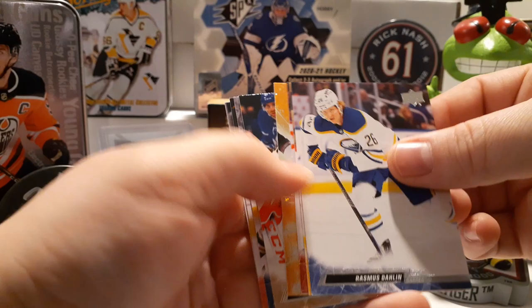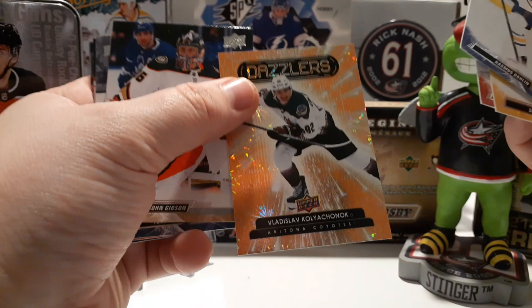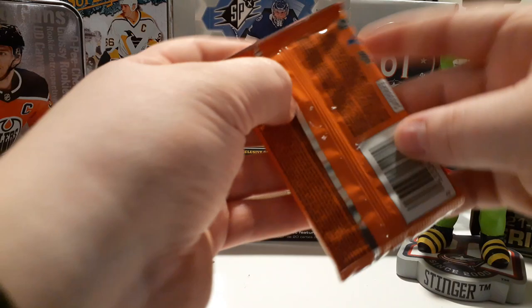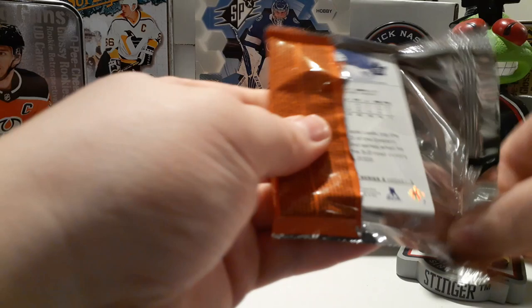Got an orange dazzlers of Vladislav Kolchelnik — however you say that name. And some more base. Down to our final two packs, and then we have our OPG Glossy.